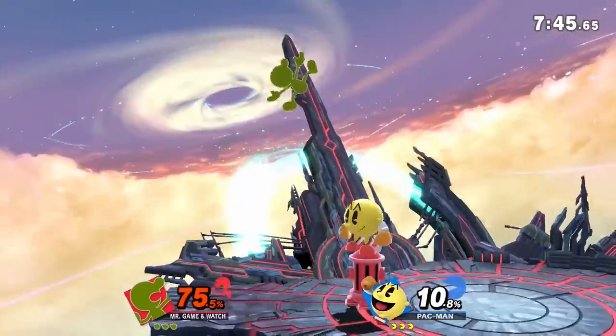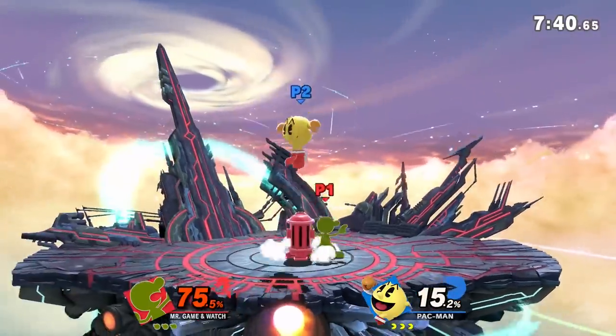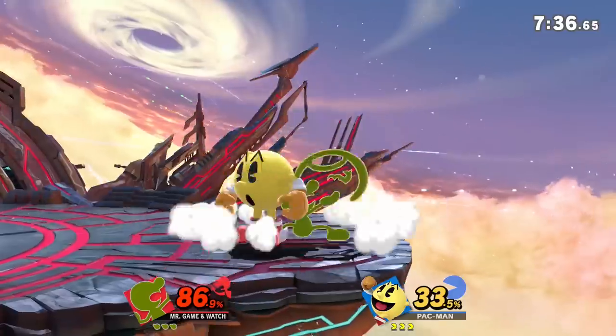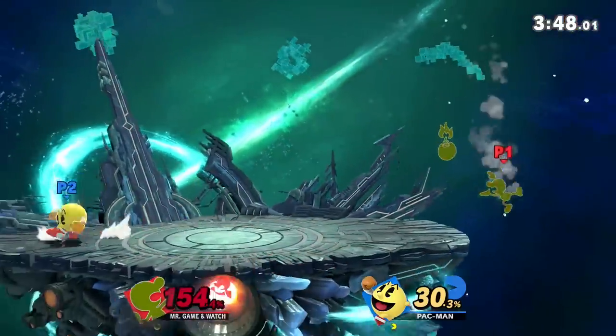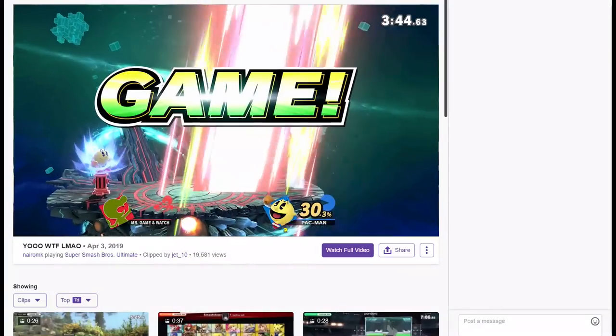Today I'm going to be going over 15 really cool traps and setups with Pac-Man. I made a video like this 2 years ago but for Smash 4, so I figure it needs some updating, especially since Pac-Man has a lot of modified and completely new setups in this game. Keep in mind that most of these are flashy mix-up options that aren't optimal at all. If you're in a close tournament set, you should really be going for Bell into Forward Smash instead of hoping for Apple Gun to work, but hey, Twitch Clips are Twitch Clips.